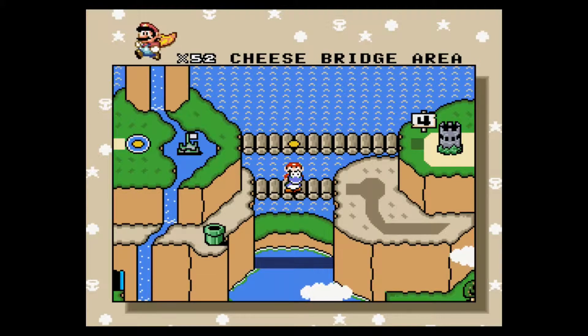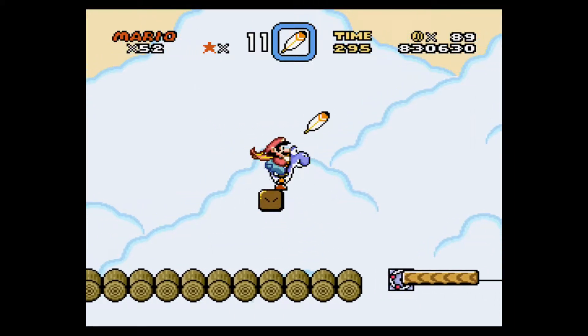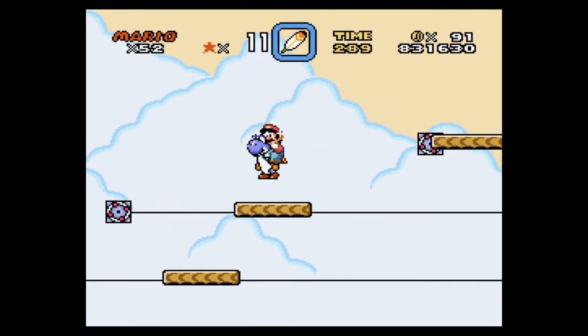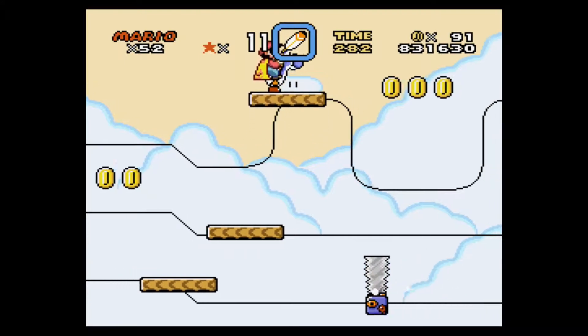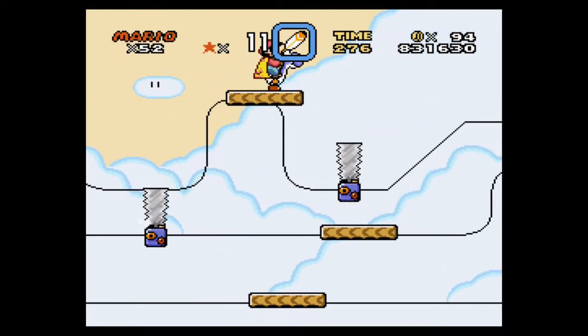We're at a very untimely death. To get the secret exit here, we'll need a Yoshi and a cape. Don't let your Yoshi die like I did — I previously recorded this and I accidentally launched him off the cliff. We're at 52 lives though, which is pretty awesome.